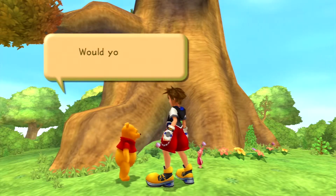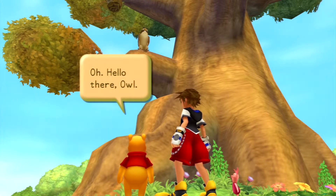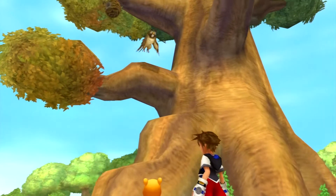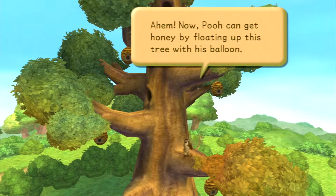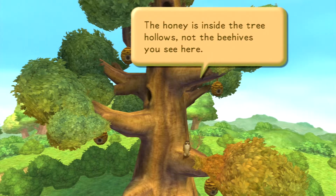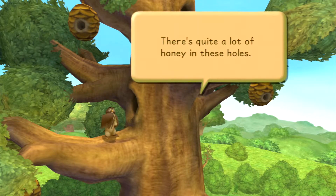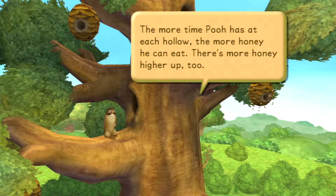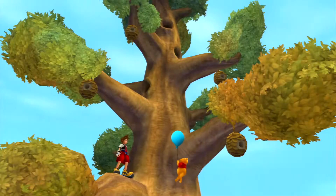So our first minigame — the second most annoying, in my opinion. Prerequisites: get a keyblade with long reach, not the Fairy Harp, and disable high jump. You'll thank me later. Basically, you have to protect Pooh from the honeybees that come out of the hives while Pooh climbs up and eats. If jumping from branch to branch is difficult, use the rush command — actually don't use the rush command, it's useless. If you fall down too much, Sora will automatically jump back up.